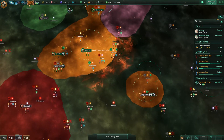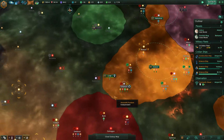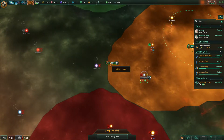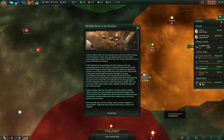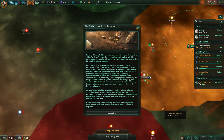Lots of these leviathans around. You can finally construct the mining station here. Is this a new anomaly? No, this is still the one we are working on — special project complete.